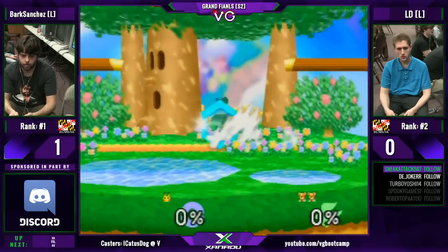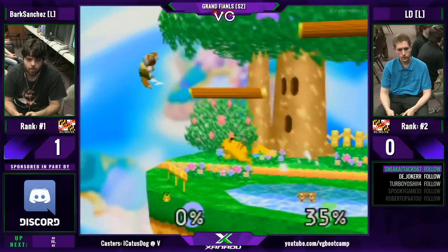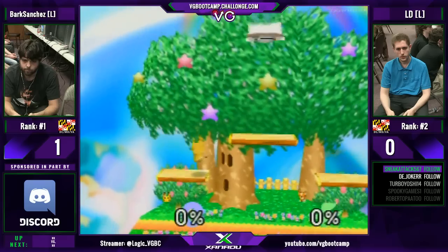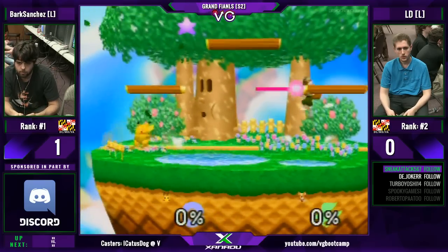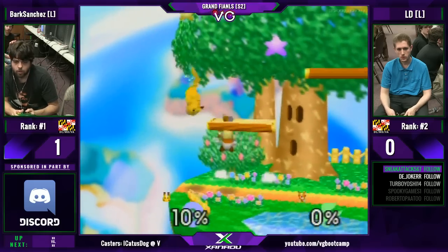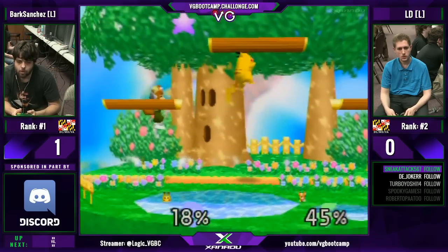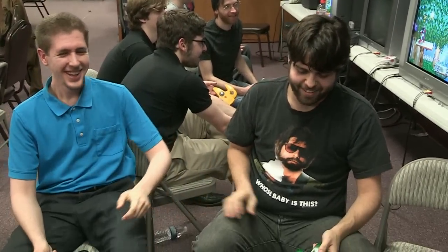He thought he was going to make it for a sec. Double jump again — getting punished. Last stock — this is LD's last chance to not lose, last chance to go to number one. But he's off stage. Magically gets back. Off stage again — down tilt. Nice. And LD loses. LD stays at number two. Bark stays at number one. Bark with the complete rundown. LD — we'll see if he learns next time.